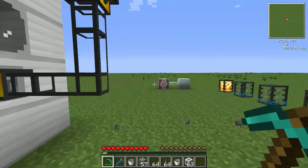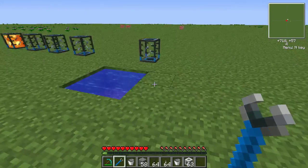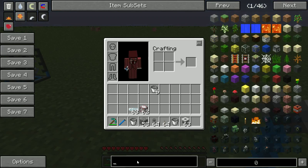What I was pointing out was that that is not needed, because whenever you look at thermal expansion machines — I should have spawned one. Let's spawn the one that everyone knows, the pulverizer. Whenever you look at the thermal expansion machines, what you'll notice is the colored outputs.